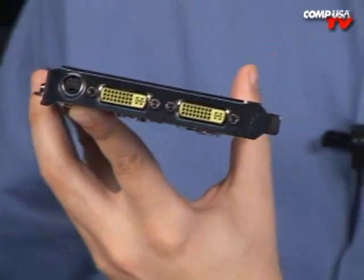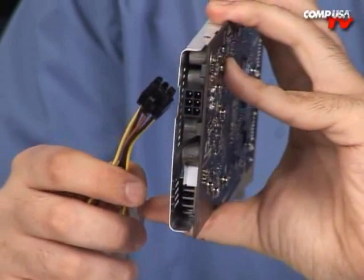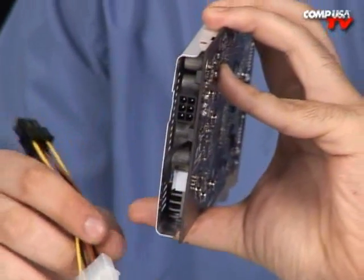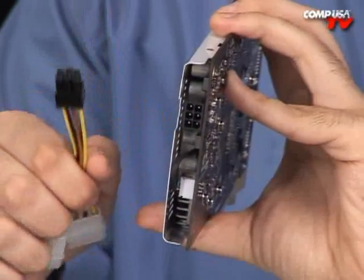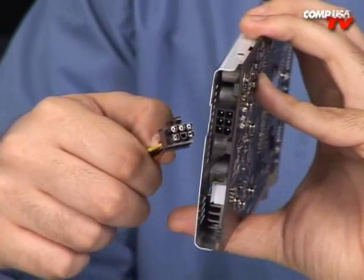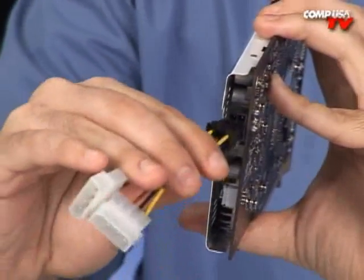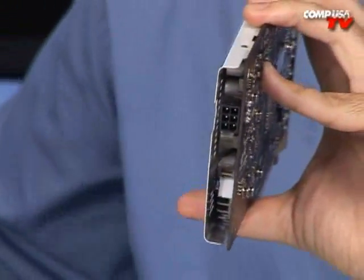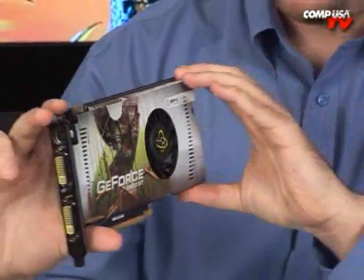There's also an S-Video cable in the box. The card requires one 6-pin PCI Express power connector, and it doesn't use as much power as most other cards on the market. Included is a molex-to-6-pin PCI Express adapter — two molex connectors become one 6-pin connector.